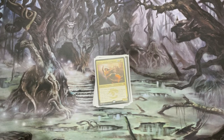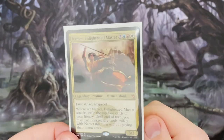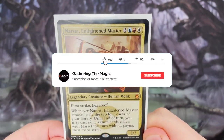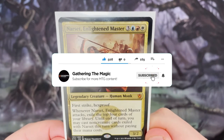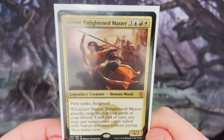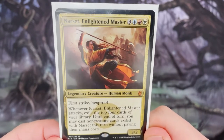Hello, my name is Lewis and welcome back to Gathering the Magic. Today we have another deck tech, and this time it is Narset Enlightened Master, who is a 3/2 First Strike Hexproof. Whenever she attacks, you exile the top 4 cards of your library, and until end of turn you can cast non-creature cards exiled with Narset without paying their mana costs.